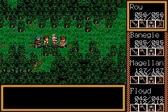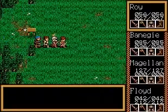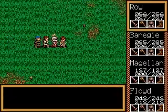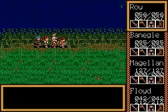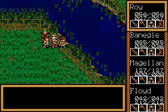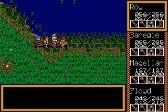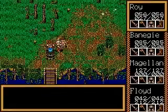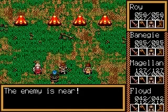Now, on to business. Where we last left off, I was training, and we were going to go hunting in the woods up to the north. Step 1: get to the woods up north. The forest is actually kind of a maze. There's only one place to go, and that's to the cave entrance behind it. And the fastest way to get there is definitely not battle — not that I have a choice.